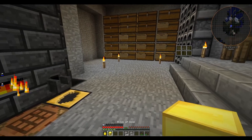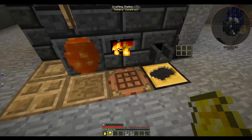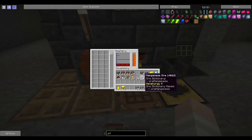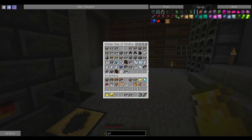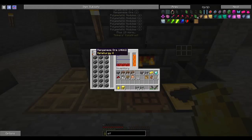Alright, so we went on a hell of a mining spree. The other pick broke — I had to literally make a new pickaxe. We did find two manganese ore, but luckily for me that mod pack has these things — polymetallic nodules — which kind of act the same.